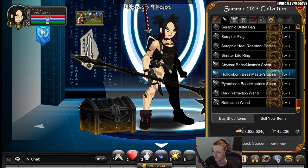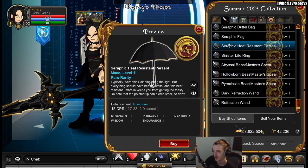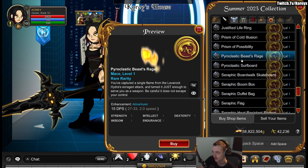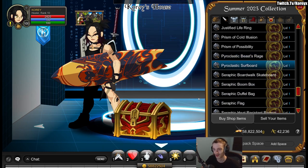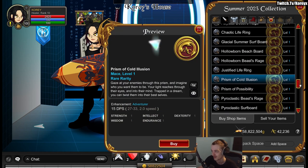One thing I really really like from the weapon selection they added: the brand new surfboards. They're actually a different shape than the ones they constantly recolor, so we got a new shape for the surfboards this year. Very nice — I very much like this shape.